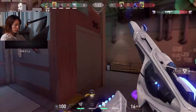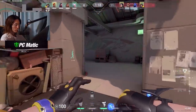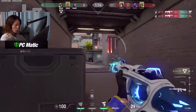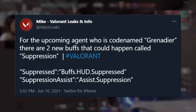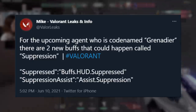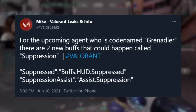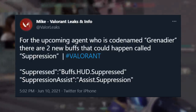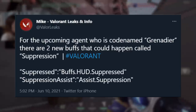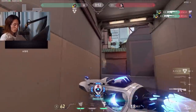What's more interesting are the leaks that came out about information on the agent behind the netcode. It said quote: 'suppressed buffs HUD suppressed, suppression assist, assist suppression.' Basically this furthers the idea that this is indeed a character that can disable abilities. We're not entirely sure in what way, but it looks like there's an ability that will allow you to potentially disable enemy abilities and stop them from using them.